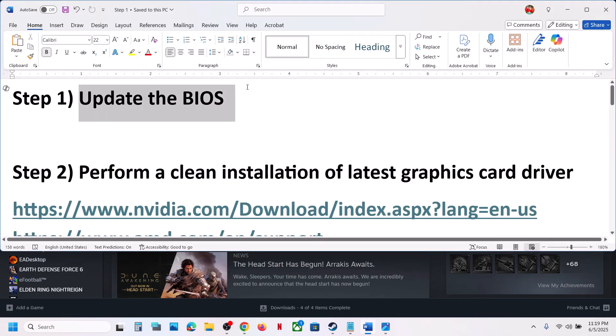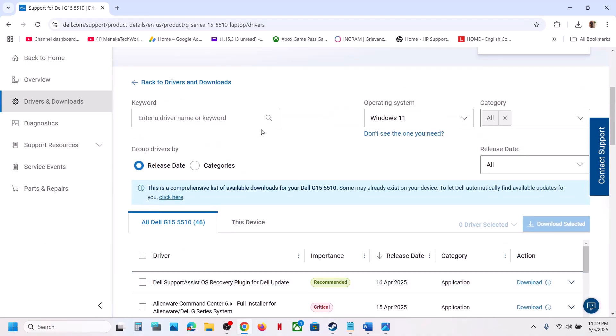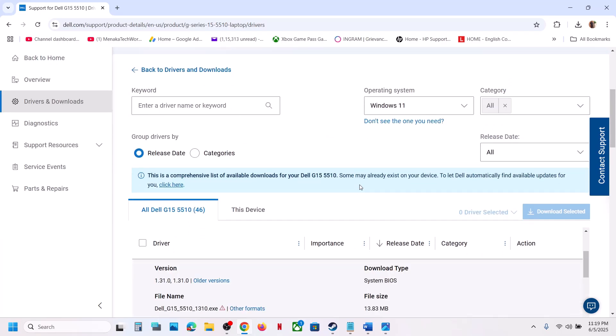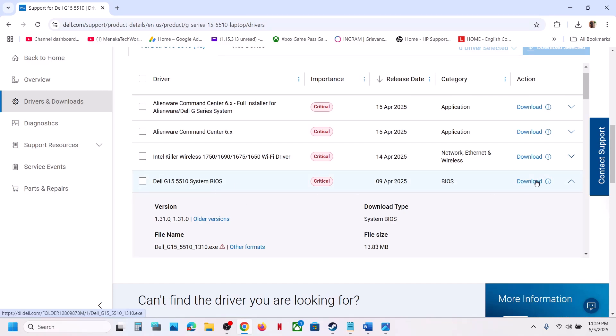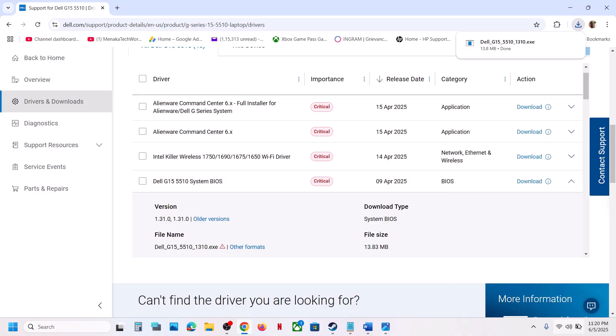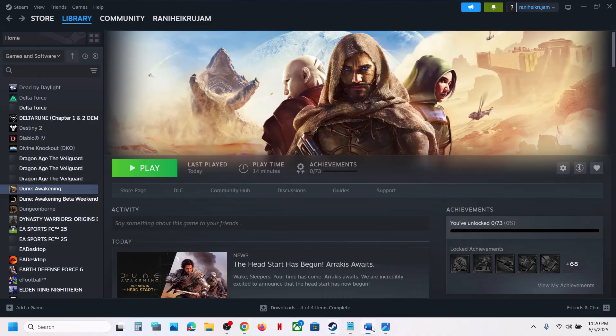The first step is to update the BIOS — this has worked for many players so it might work for you. Go to your system manufacturer's website (e.g., Dell, Lenovo) and select your model number. Go to the drivers page, select the right operating system, and find the latest BIOS. Download it and run the file to install it. For laptops, make sure your battery is above 10%. During the BIOS update, your system will restart — do not unplug the power cable. After the update, log in and launch the game.